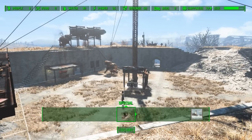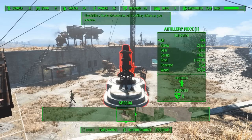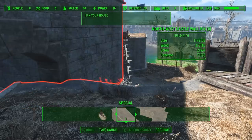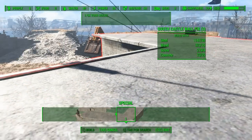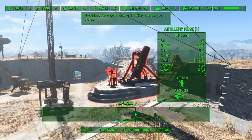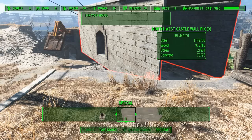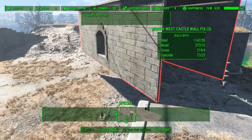All you need to do is open up the workshop mode, and in the special category you will find two simple pieces: the northwest castle wall, which goes here on this particular hole, and then we have the castle south wall fix, which goes on the other side over there.